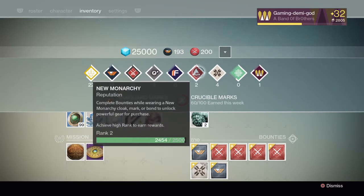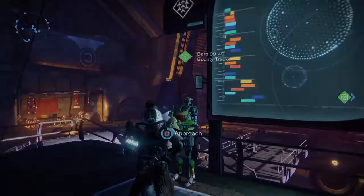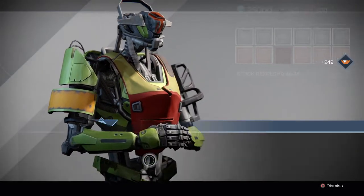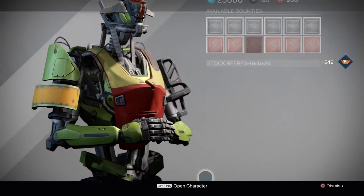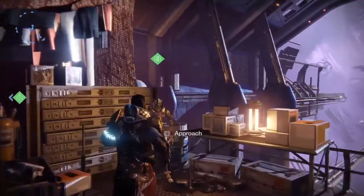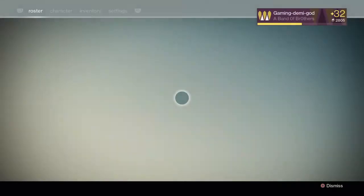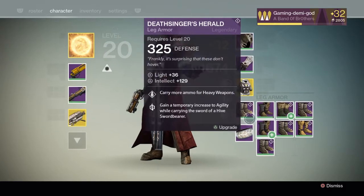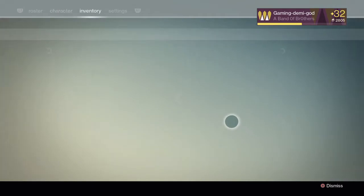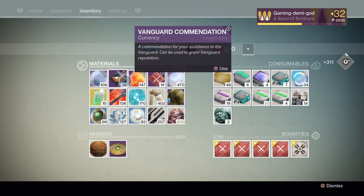So we're gonna turn in some bounties and get our Vanguard package. I'm gonna turn these in and luckily it's gonna send us a package. I'll save those other bounties for if I get like a weapon or something. Okay, so we got our package. I'm gonna go ahead and equip my Dead Orbit class item and then burn one of the Vanguard commendations — that sent us over.